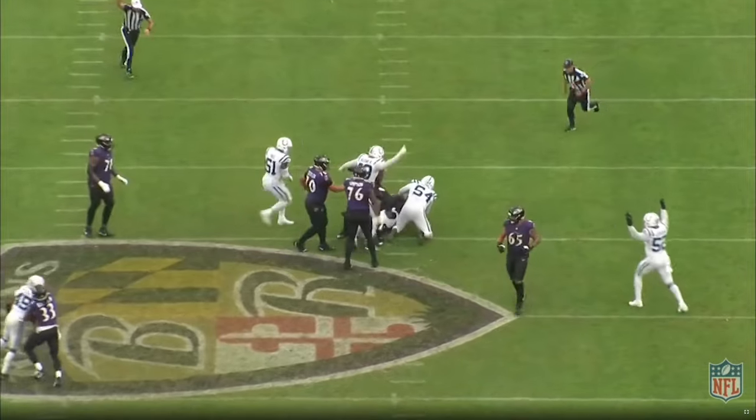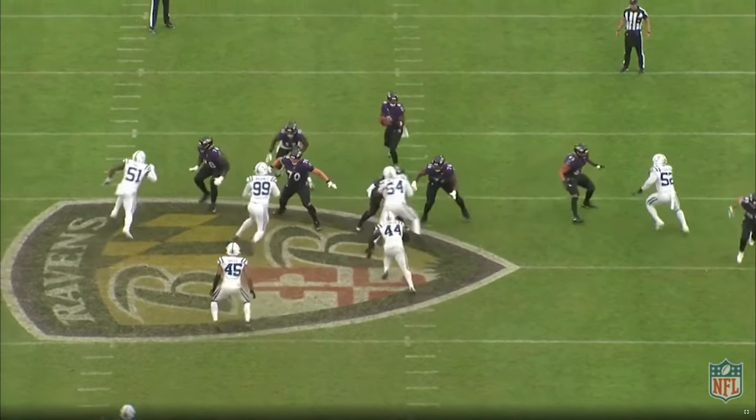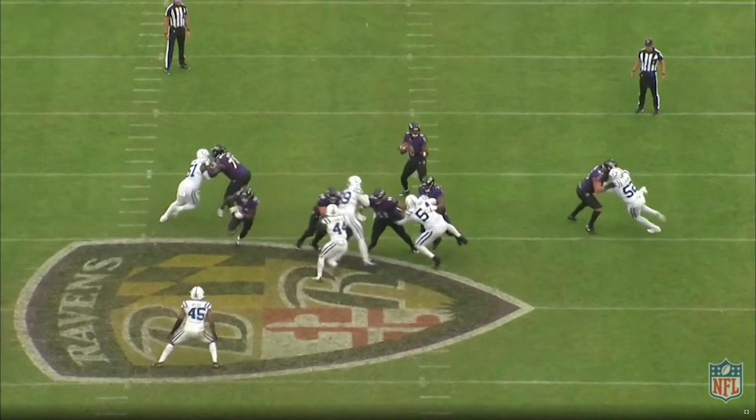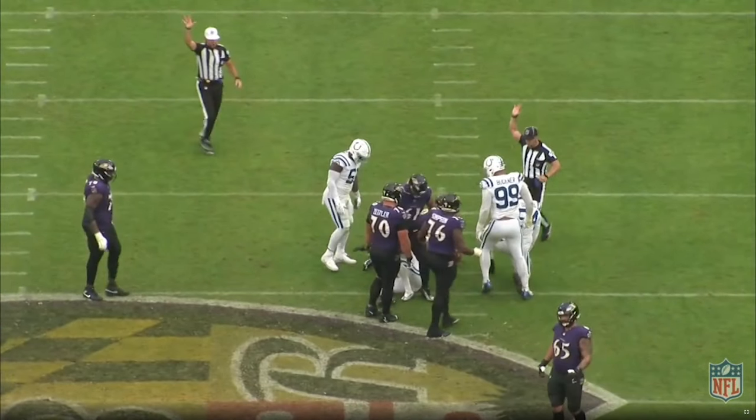That is a really hard stunt to pass off. With three guys in a slide like this, you'd see that the guard would have to pass set for Buckner coming inside, get a call from the other side, and after escorting him down inside, move back out for Zaire Franklin and pick him up. That is really, really hard — and it's just a reason why this stunt, which I call truck, is one of my favorites.